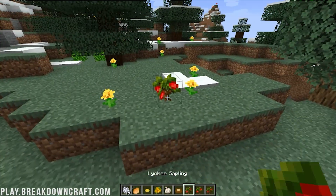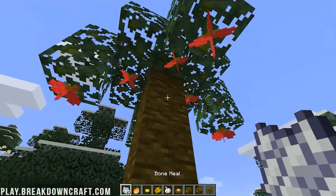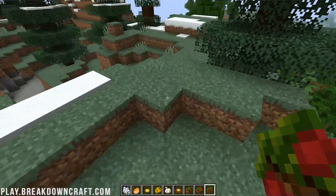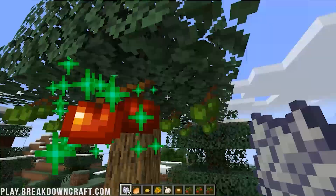And then we can plant a lychee tree — whatever that is — go ahead and do that. Oh, that's a jungle-style tree. That's really cool, it's actually a really cool looking tree. And then we can obviously do a cherry tree as well. Grow that. Now we've shown off the trees quite a bit, but let's show off the crops just really quick.